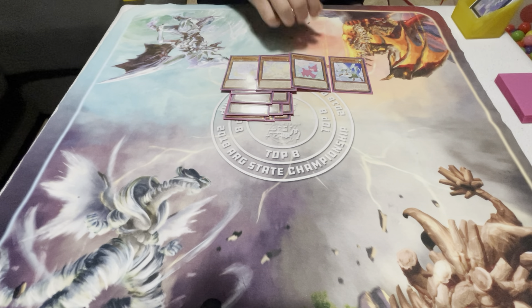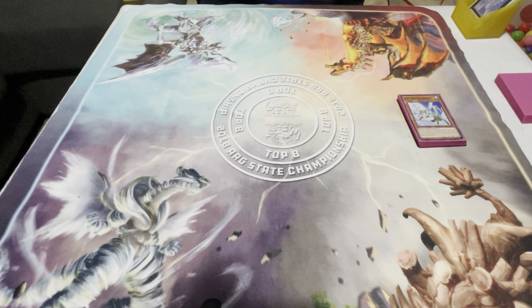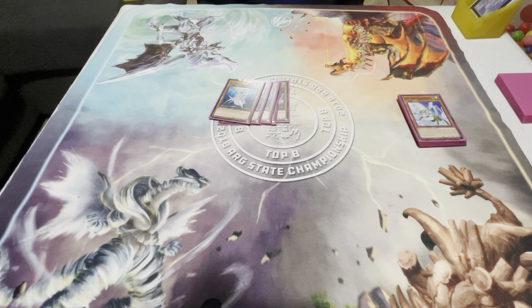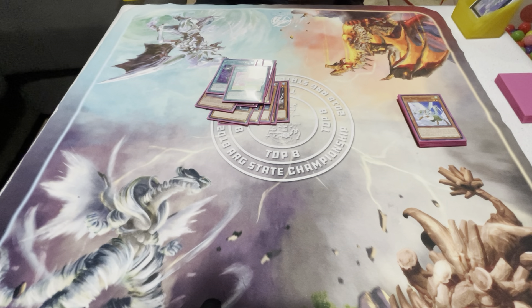For combos, the reason I really enjoy this deck is very similar to Evil Twins — you really only need two cards to combo off, whether it be Wally or whatever else. These are the starters you want to see in your opening hand: Nimble Beaver, Deep Sea Diva, Rescue Cat, and Obedience Schooled. The hide-and-seek grind game with this deck is unreal — whether you're going full combo, destroying half their board, making them discard, then recycling all your resources and bringing it back.